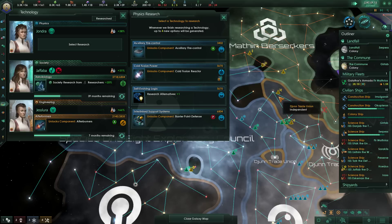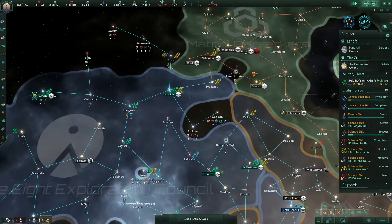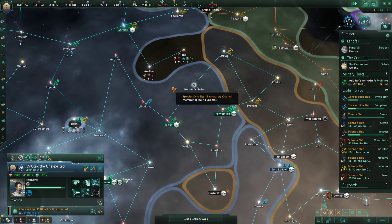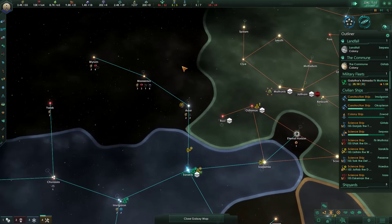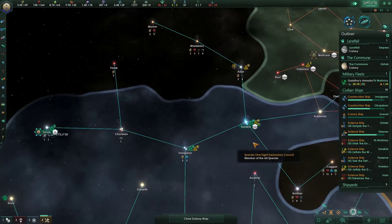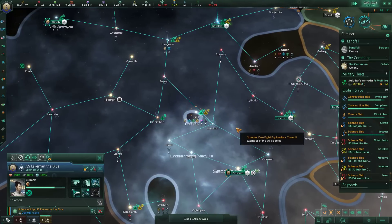Speaking of considering more ship designs, we'll grab the cold fusion reactors now cause we'll need that. The plus one research alternatives is fairly nice, but we already have one — we've gone from three to four already, so that's a 33% boost from the start. Another would still be nice after that. There doesn't tend to be much need for that many alternatives, but it is helpful early on, especially when going hunting for the rares.